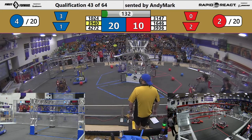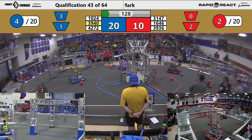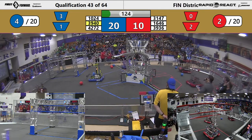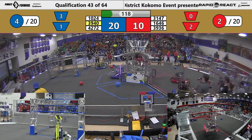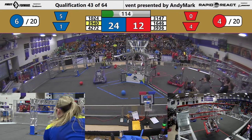Blue Alliance is starting off teleop with a 10-point lead on the Red Alliance. Precision Guessworks trying to make that gap a little smaller, quickly collecting two cargo from the field. 10-24 making a cargo into the upper hub for Blue while Cybertooth lining up. They've got one, two to add to the kilobytes.